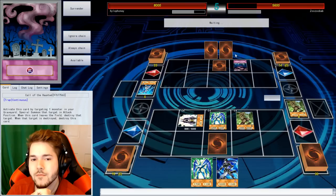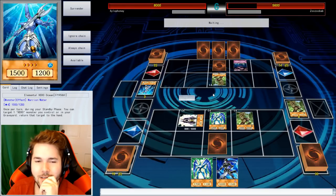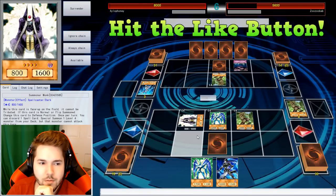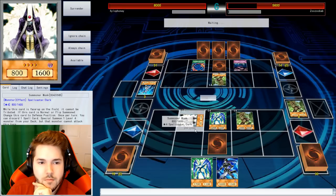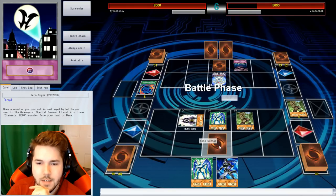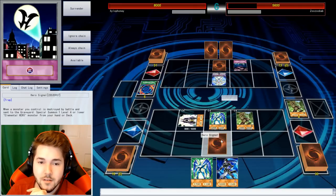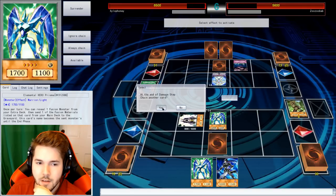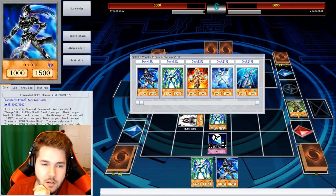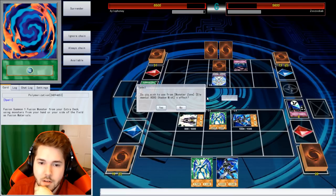I'll activate my Call of the Haunted, bringing back my Woodsman. Standby phase — I get my Polymerization, which I can then activate. I'll fuse my Woodsman and Ocean together — Terra Firma. I think I'll just get rid of Woodsman for you. Most damage, and you won't get a Polymerization next turn. Hero Signal! I might as well summon one from the deck to thin out my deck and give me a little more draw power.